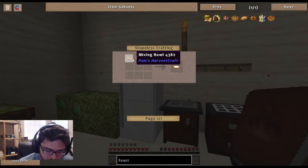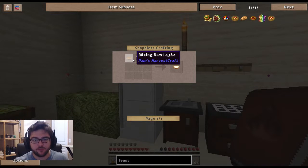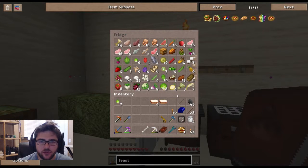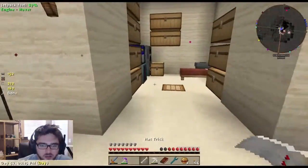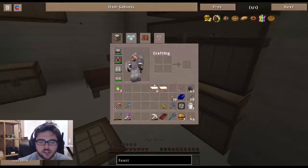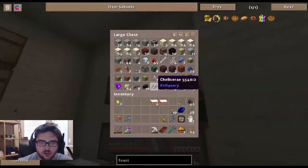I'm going to need grapes, wheat, and basically every vanilla animal - pigs, chickens, and cows. I don't think I have any eggs, so we're not quite there. We're actually okay in the food department though - our food looks fine.